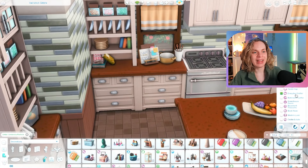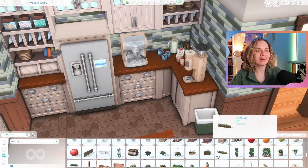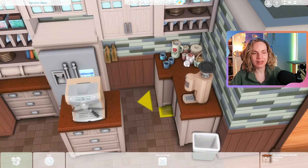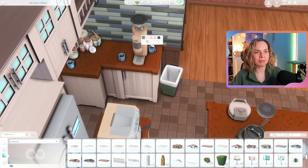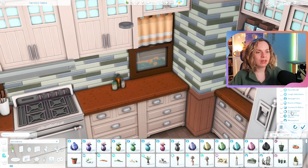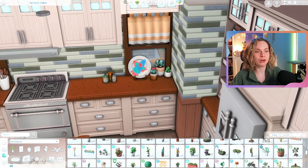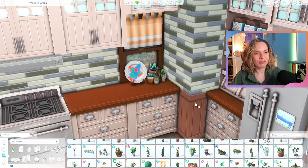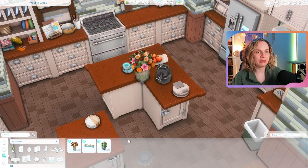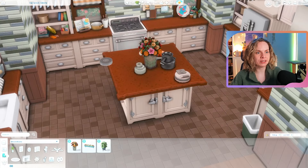I can totally see all these sims coming together in this kitchen, enjoying a meal and talking about their day — it's just so family-friendly and cozy. In the corner there's a little coffee bar with an espresso machine and coffee grinder from Get Together. The parents probably really like their coffee. There's also a nice island in the middle where I placed a fruit bouquet that comes with Get Famous.